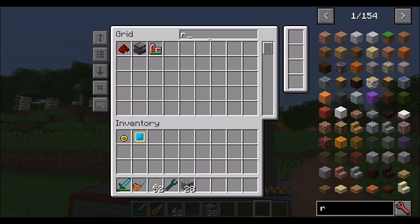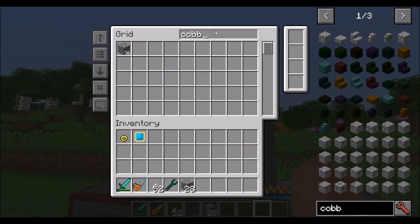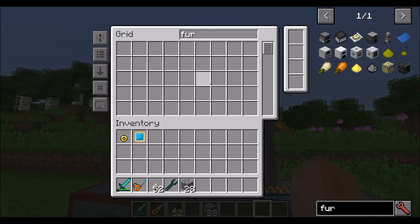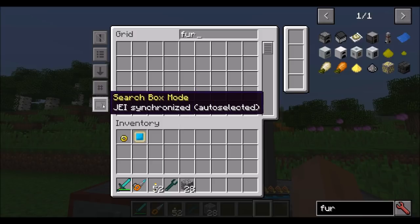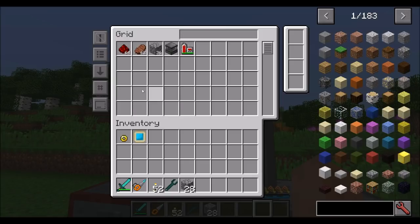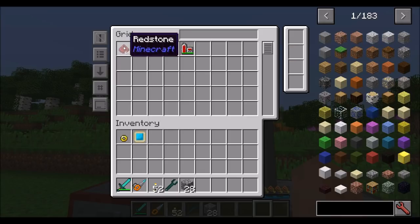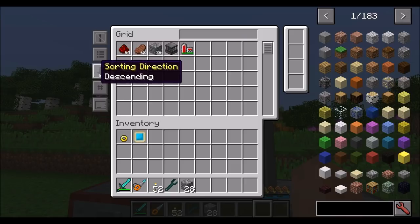You can set it to JEI synchronized, which means when you search for redstone up here, it also searches JEI for redstone. You can also do JEI synchronized auto-selected. Personal preference: JEI synchronized without auto-select. You can sort by different things — right now sorted by quantity, but you can switch to sort by name in alphabetical order. You can also toggle ascending versus descending, so you see items with the most or least quantity first.